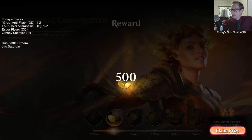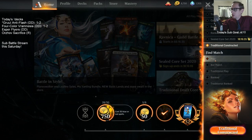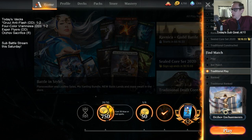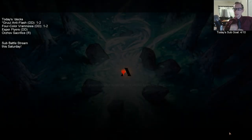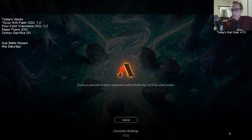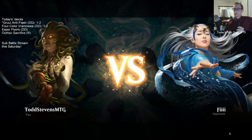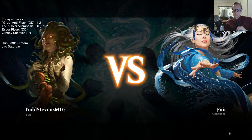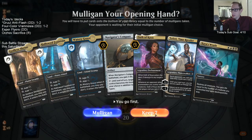We didn't really get to play our deck very much. For a donation deck, let's play one more match. Got the full art basic lands — yeah, I really like them. I haven't seen this new Cry of the Carnarium animation that some of y'all are referencing.